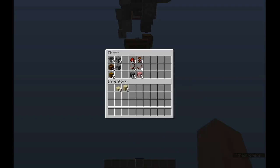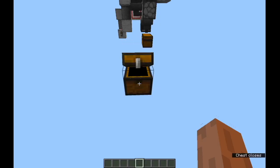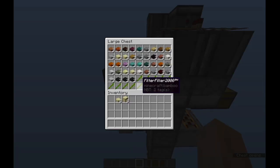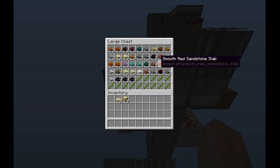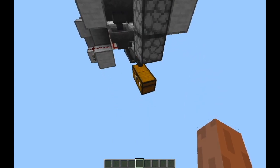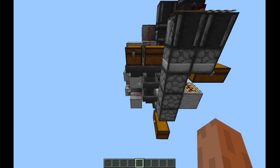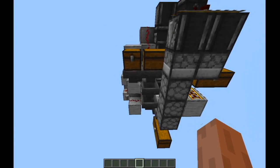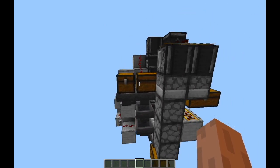Two things before starting the tutorial. First, here are the resources needed for each slice. The second thing is about the stack size for the items in your filter chest. The system will work with a stack size of 2, but to make the system as stable as possible, you'll want to use at least a few more. The reason is that if you unload the system just as the filter item is pulled out, it can end up being sent to the match chest. Personally, I use between 4 and 16 depending on the item's value and how often I expect it to be sorted — so I use like 16 sandstone and 4 diamonds.